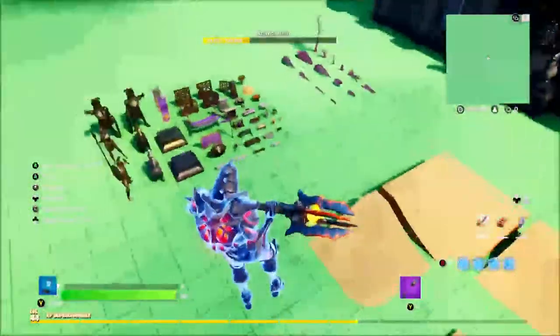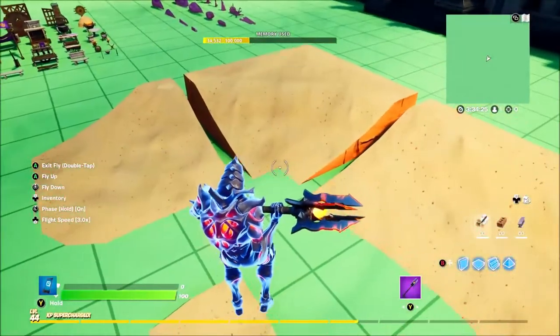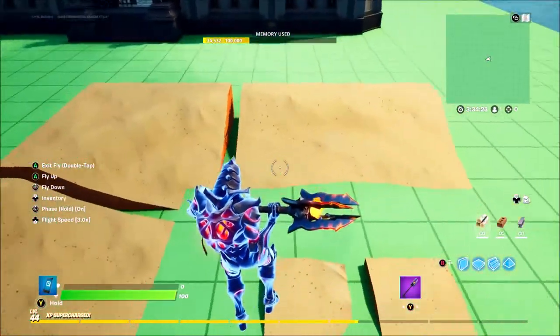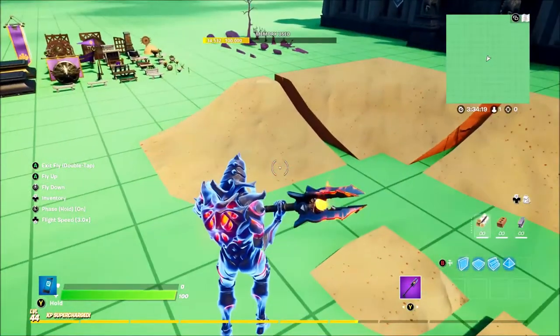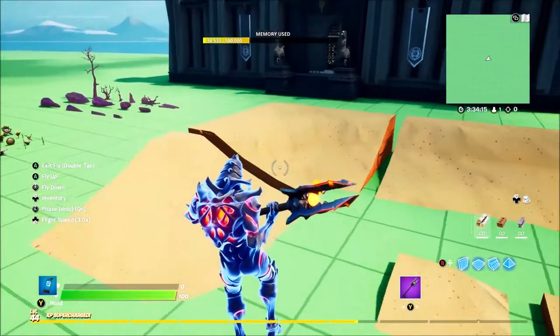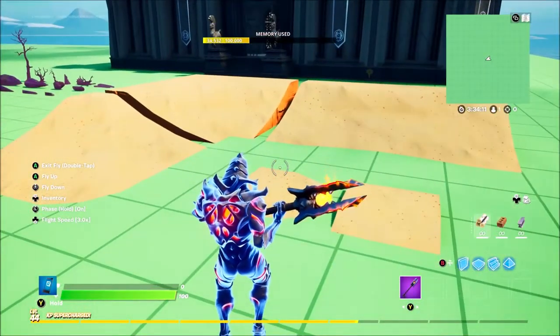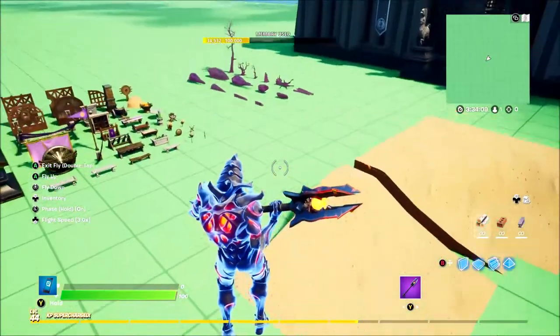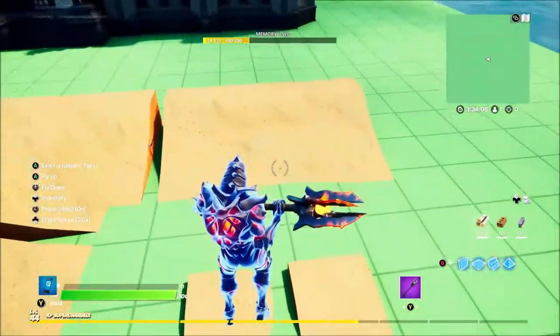So let's go through these prefabs first. This prefab here I believe has only been added because of the O2 collaboration we did quite a week ago. These are the sand that we used in the event map and I believe they've added them in now just because we used them there. They are still pretty cool though and are going to be very cool to use.